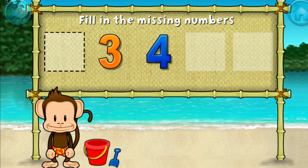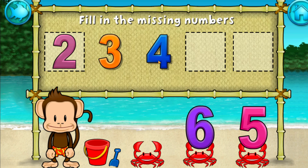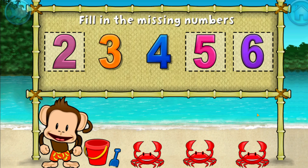Three. Four. These numbers are in order. Fill in the missing numbers. Two. Yes! Three. Four. Five. You're doing great! Two, three, four, five, six. Excellent!